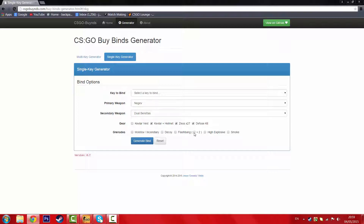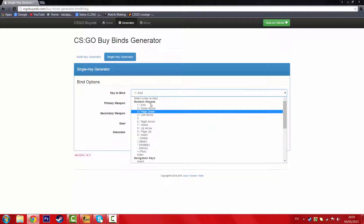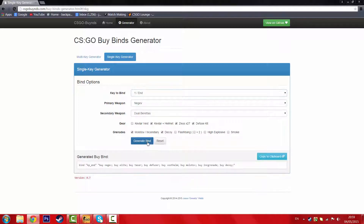Grenades — if you click this one it means two, but if I click this one it means one. It's pretty self explanatory. Let's get a molotov and a decoy. Now once you've got all you want in here, all you have to do is generate bind. You have to click that one. Just put any of these in. If you don't want to use any of these, put a random one in. Now click generate bind. As you can see, this is the bind. Bind, key P, end here. Bind, Negev, Elite, taser, and all this stuff.